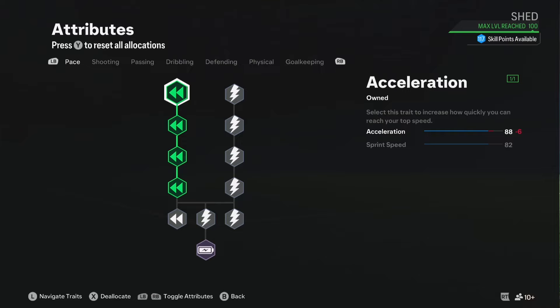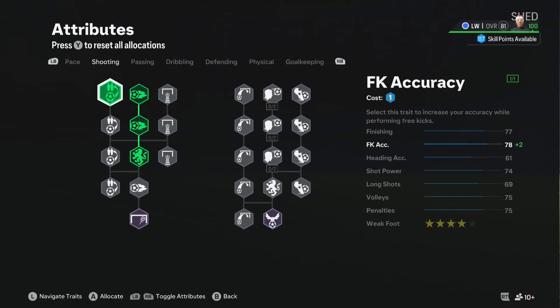With acceleration, it's on 88 and that's the most important stat in this department. For run styles, I recommend using Medalist because in my opinion that is the best run style for CAM. Morning Sunshine and T-Rex are pretty good, even the Buzz — that's a very universal one. That's way enough pace for a starter CAM.